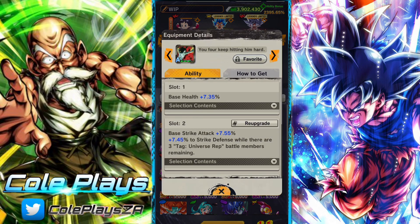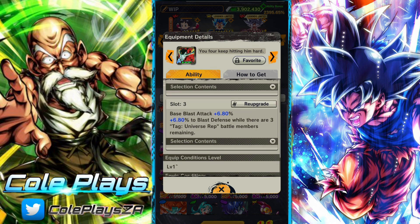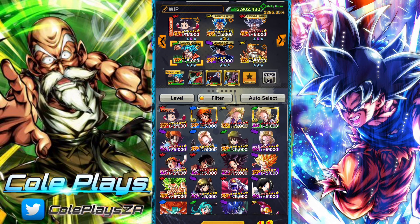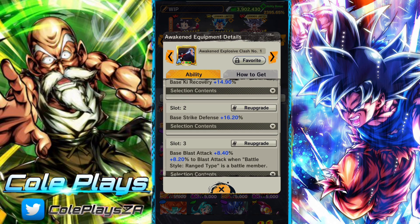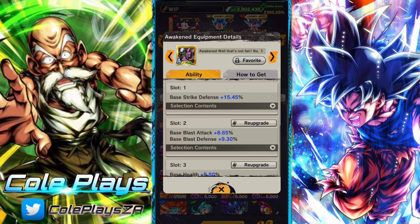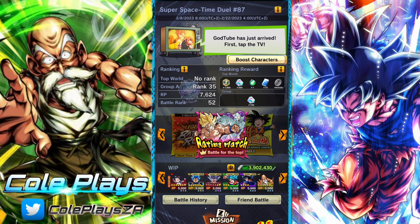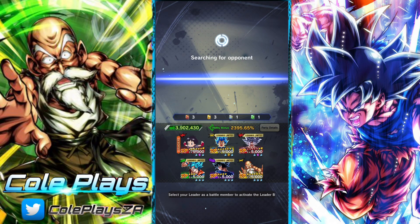His special arts restores his vanishing gauge, which is really nice. In terms of equipment, you want to go blast-heavy with a bit of health. You're not too concerned about health because you technically have the revive, but you still don't want him to be a twig — especially in his second form, which is where he goes for more of an all-offensive kind of vibe.